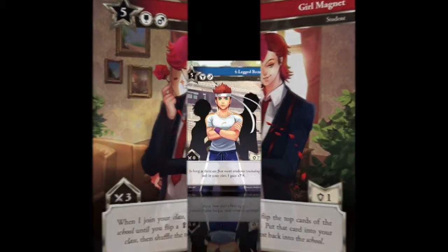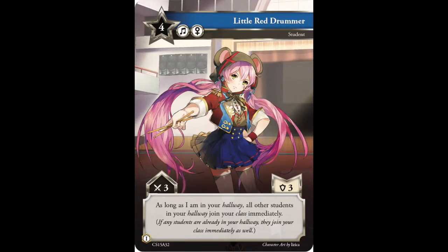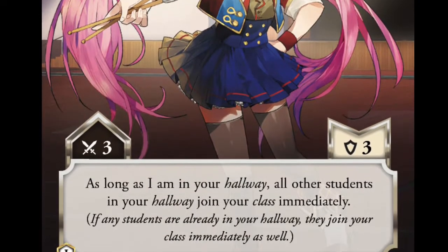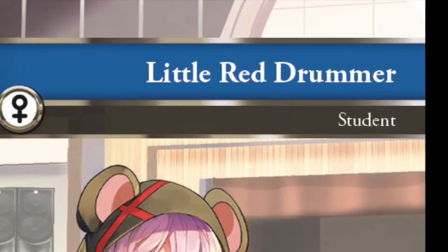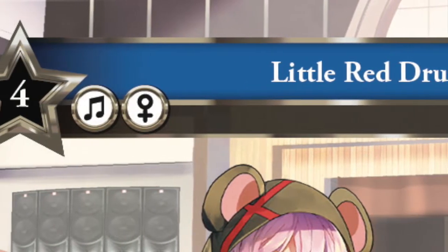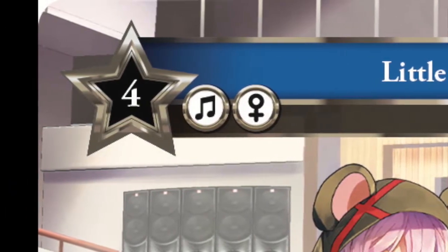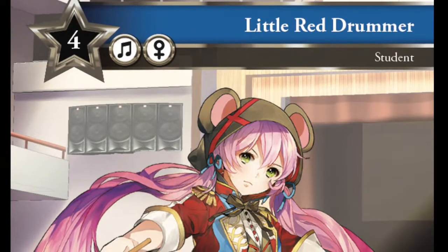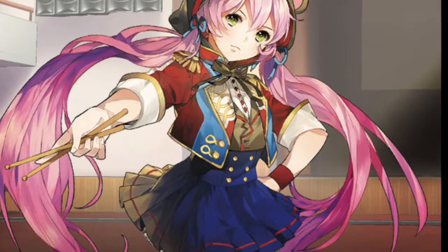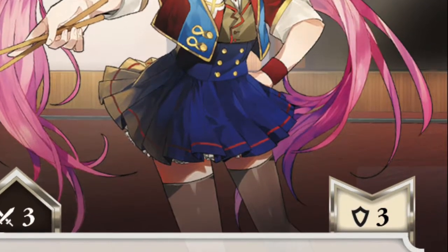Now I will go through the wonderful world of students. Here I am showing one of my favorite students — her name is Little Red Drummer — as an example of a student card. Student cards are similar to idols, but instead of gold stars at the top left, student cards have silver stars that show the cost of recruiting them. The other difference is the bottom right symbol, which symbolizes defense — signifying how much damage your student can take before it is expelled.